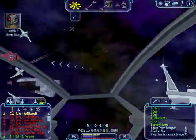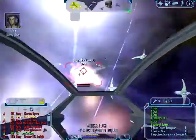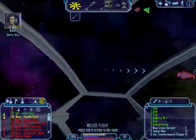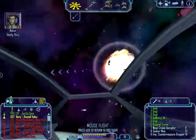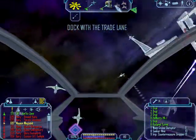This is Lambda-1 to all fighter groups. Move to intercept remaining fighters. Over. The trade lane is clear. Junie, Trent, get out of here. King, go with them. What about you? I'll be fine. Now go. I don't like running, but maybe we should do it.